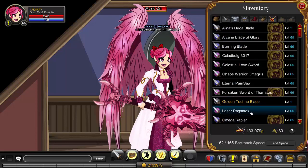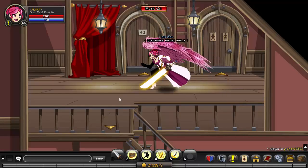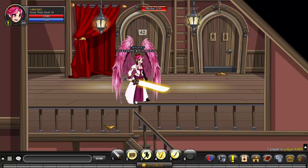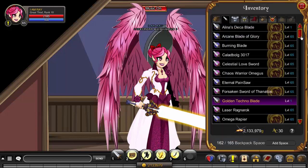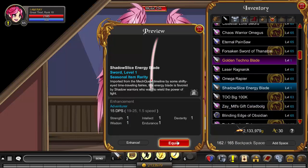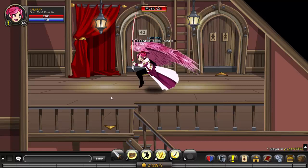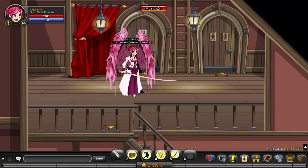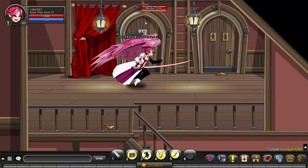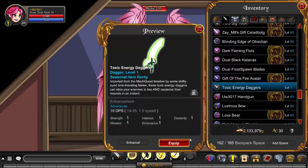Let's open our inventories and equip the weapons. Here we have the golden techno blade — first impressions: it's a little smaller than I would have liked, but it's really bright. If I ever were to make a flashiest item list again on the channel, I would definitely add this. Next weapon is the shadow slice energy blade. It's a little small and not super flashy — I'd expect an energy saber to be a bit more flashy — but the simplicity is pretty cool and it goes well with a lot of sets.